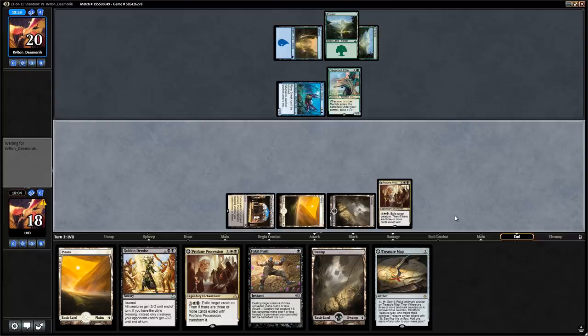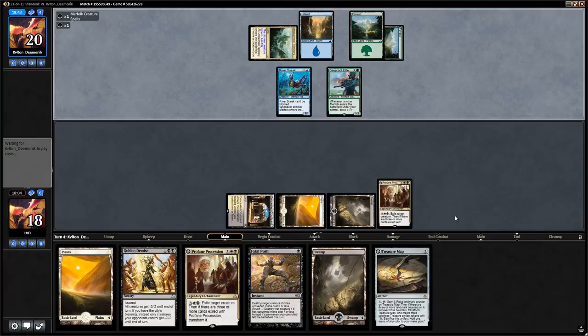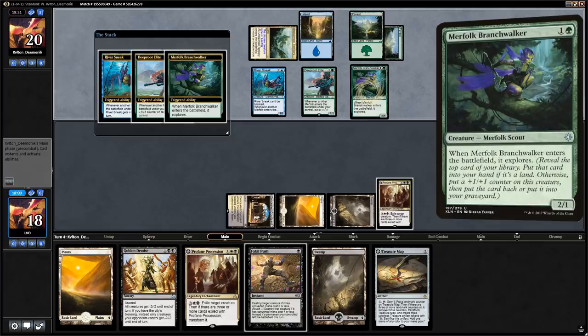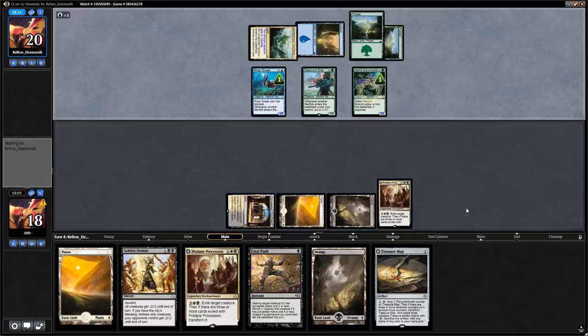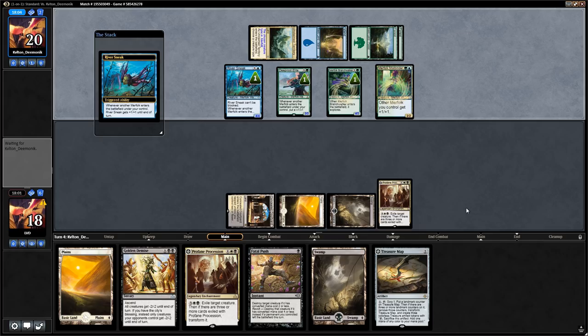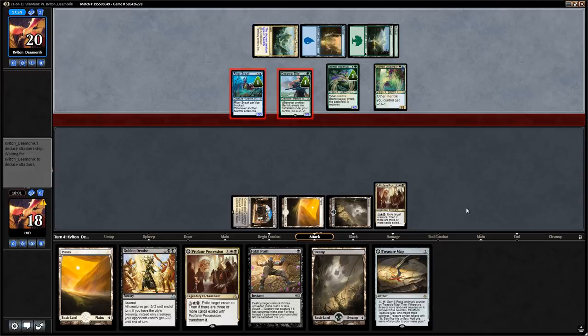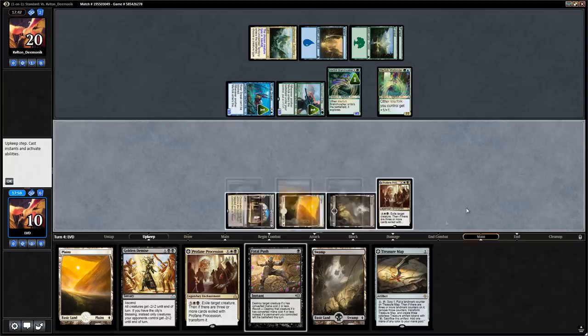Opponent plays Unclaimed Territory naming Merfolk — they could have Seafloor Oracle to draw a bunch of cards, but looks like that's not the case. Merfolk Branchwalker comes down, so hopefully all their Merfolk still have 2 toughness. They put the counter on River Sneak but then go all in, so this Golden Demise is going to be pretty backbreaking. They put the +1/+1 counter on Deep Root Elite and get totally owned by the Golden Demise — they all die to just Golden Demise. We do go down to 10 though.